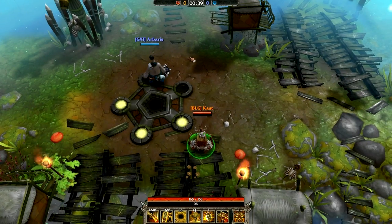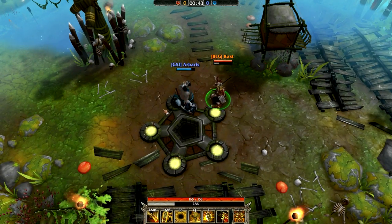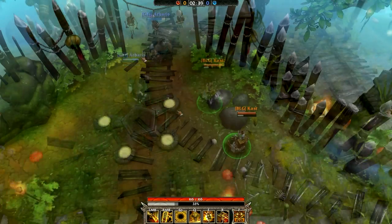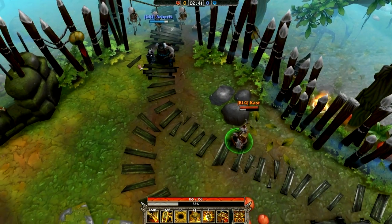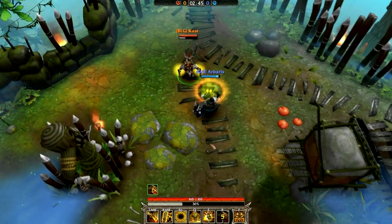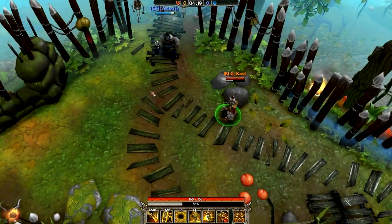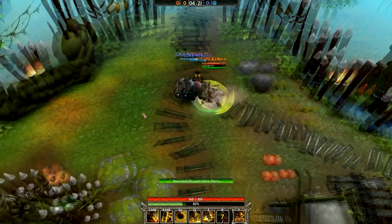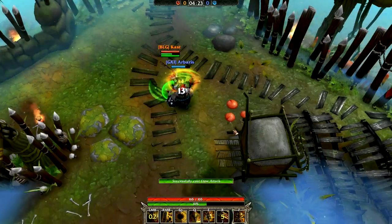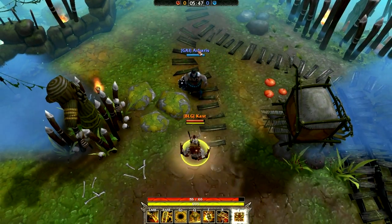For the last of Grimrog's regular abilities, we have the Claw Flurry. Even on a whiff, you still get a 60 percent speed increase buff for three attacks. If you hit an enemy, it applies a slow debuff, making it easy to chase down your target. After hitting, you can chase your opponent down and get those three swings off for some heavy damage.